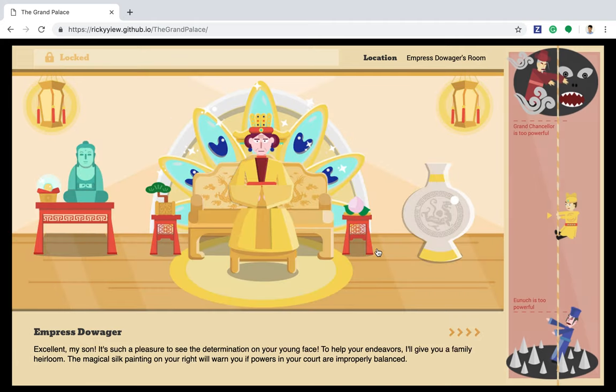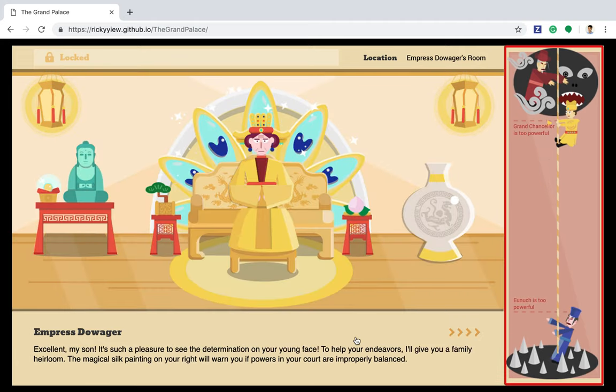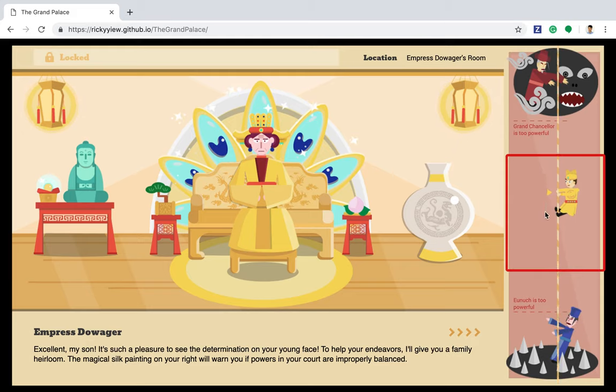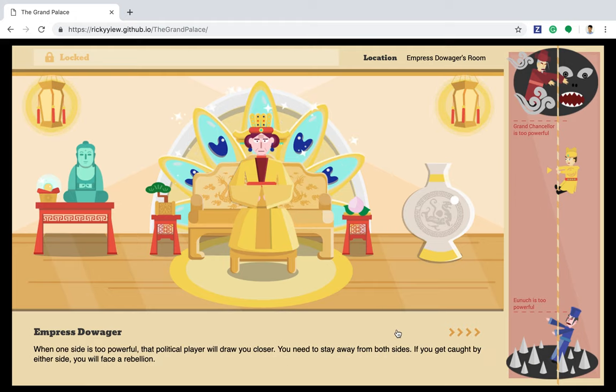The first goal in this game is to survive. There is a meter on the right to help you know the current power balance. In this meter, the Grand Chancellor is at the top while the Eunuch is at the bottom. You are hanging in the middle. When one side is too powerful, they will draw you closer. You need to stay away from both sides. If you get caught by either side, you will face a rebellion.